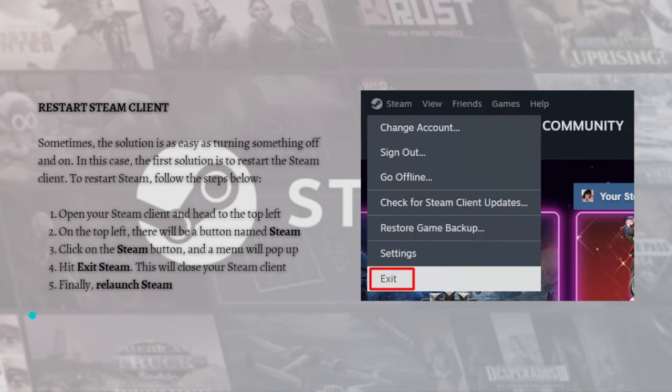The first fix you can do is to restart your Steam client. Sometimes the solution is as easy as turning something off and on. To restart Steam, open your Steam client and head to the top left — there will be a button named Steam. Click on it, a menu will pop up, and hit Exit Steam. This will close your Steam client. Finally, just relaunch Steam.